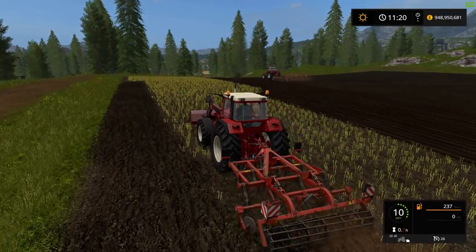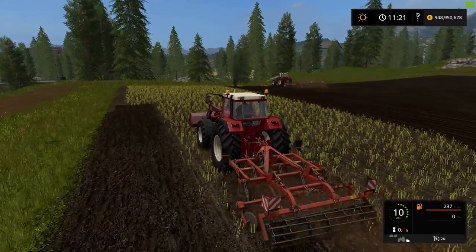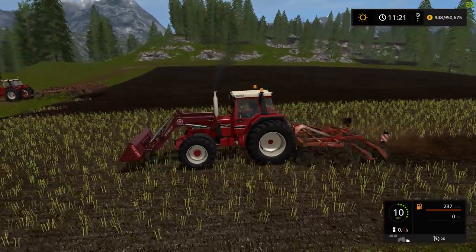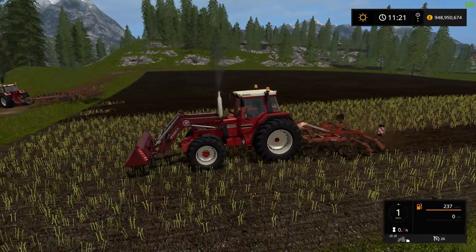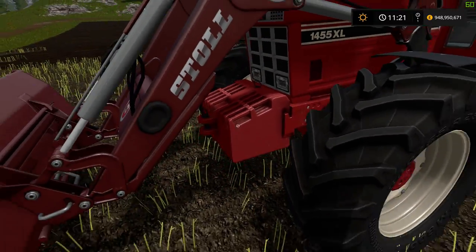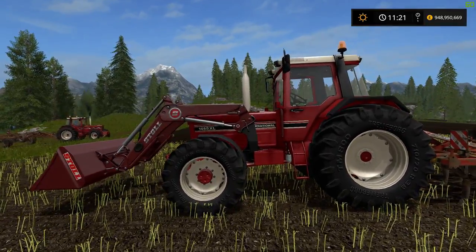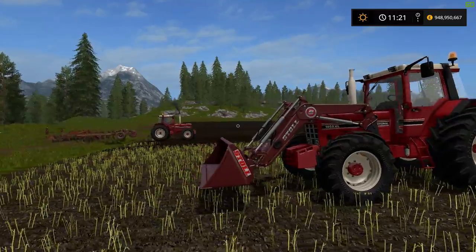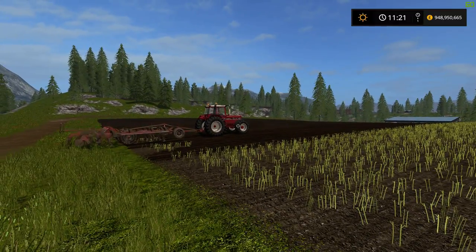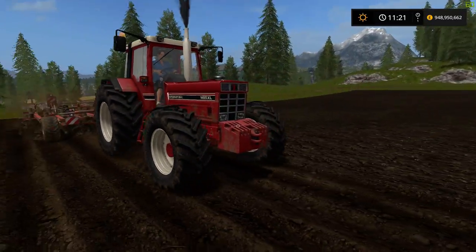I wanted to push the tractor to the limit to see if it could handle the large cultivator — it is a little bit slower which is more realistic, but the hire worker has no problem. This tractor only has a standard fixed front weight rather than an attachable one, but it's a very sturdy and solid tractor for lifting or pulling heavy equipment. The hire worker turns around and lines up perfectly without a problem.